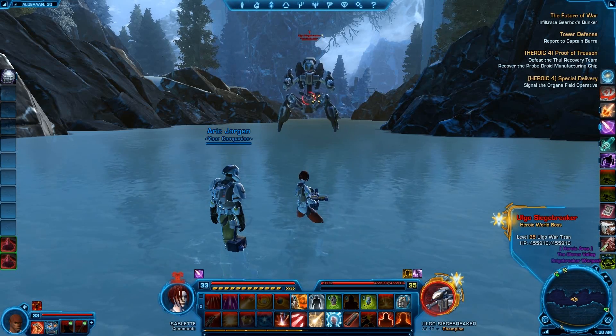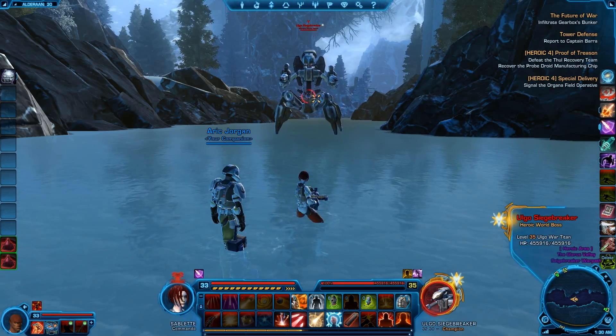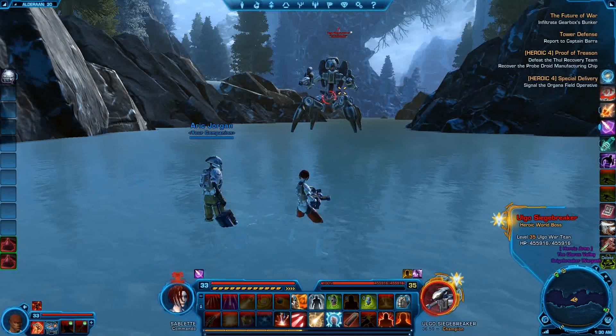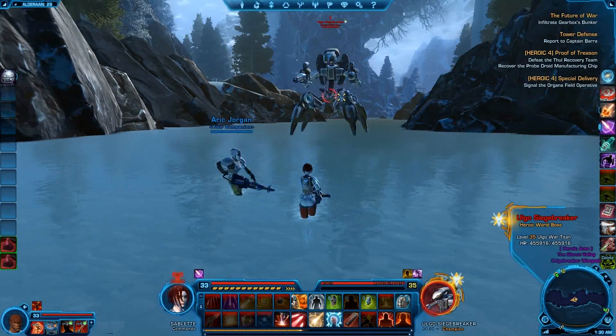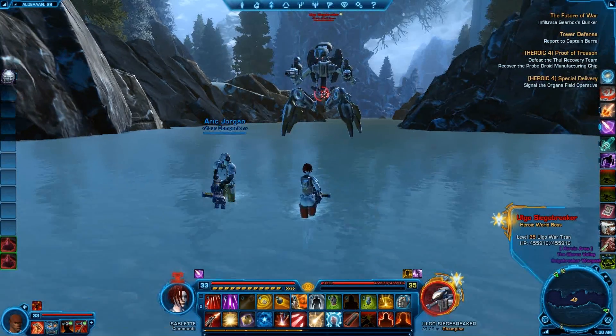Hey y'all, it's Sabs. We're going to be showing you Ulga's Siegebreaker, which is a heroic world boss. It's level 35, it's got 455k health, and it basically describes itself as an Ulga War Titan. It looks kind of cute if you ask me — it's got like a kind of crab walk and it seems to jitter from side to side.